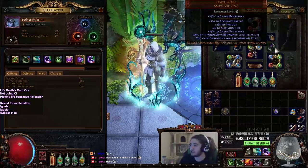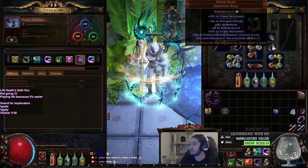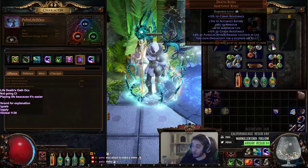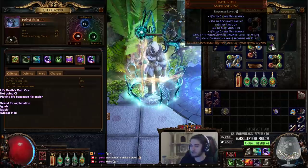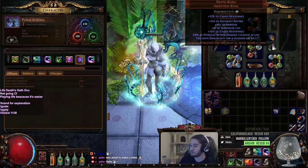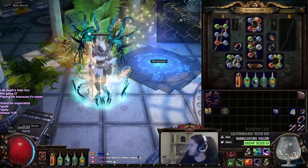Death's Rush is a ring that gives us armor, which is cool because we're using a Death's Oath, so we've got armor scaling, life, Chaos Res, more Chaos Res. But mainly we also get Onslaught for free. And being as this is a map clear character, we're trying to go fast. I could get a ton more movement speed, but there's no point because you need to move as fast as you can kill.